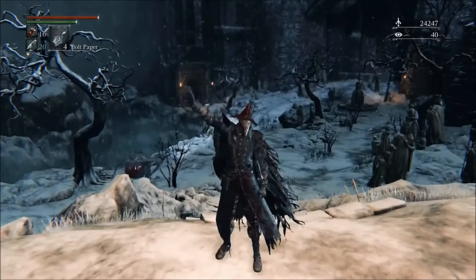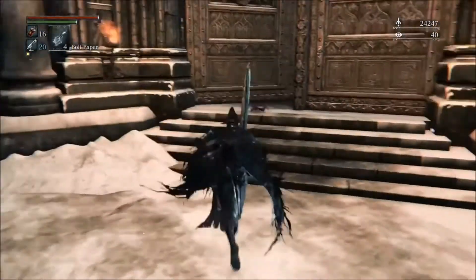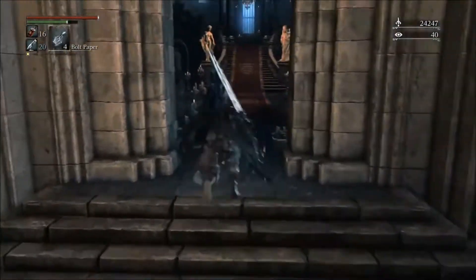What's up YouTube, Zero2Hero77 here with a quick location guide on how to get Evelyn, the pistol sidearm that packs a punch thanks to its high blood tinge scaling.